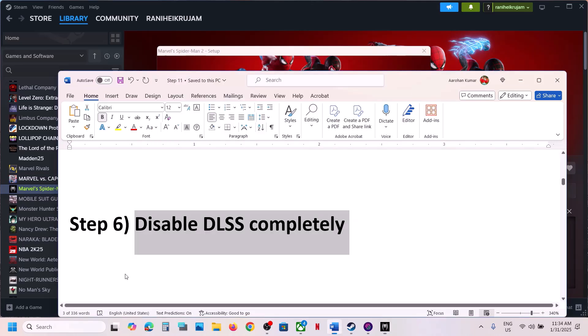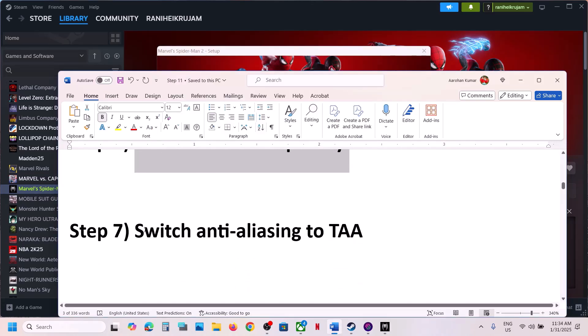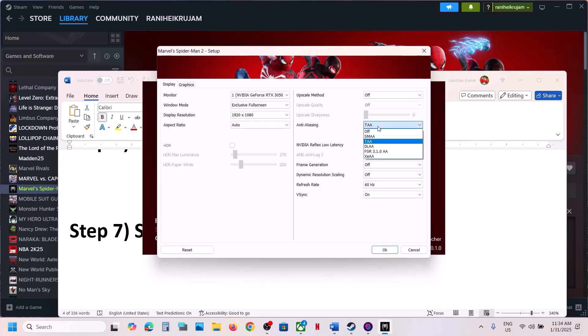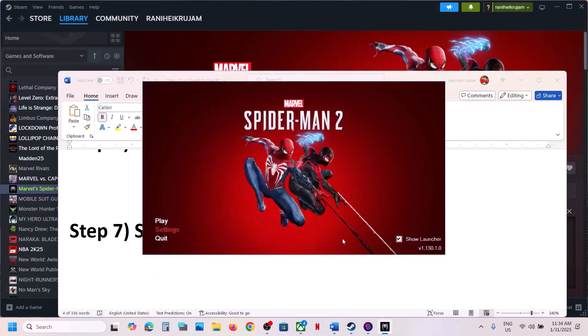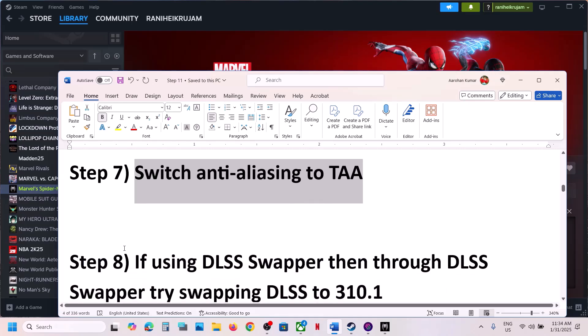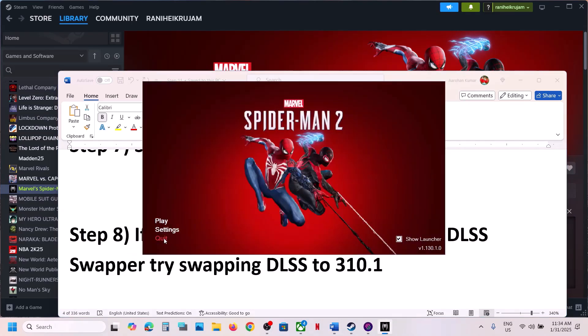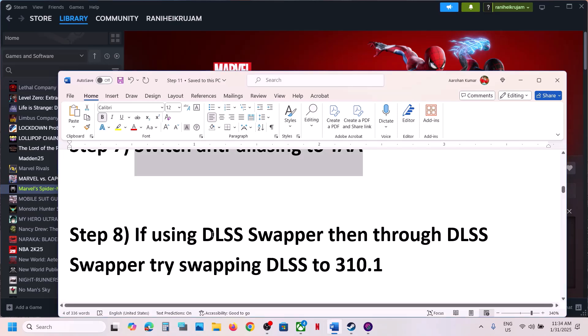Then launch the game. You can also switch to TAA — select TAA, click OK, launch the game, and check. Now if you're using DLSS Swapper, you can swap DLSS to version 310.1.